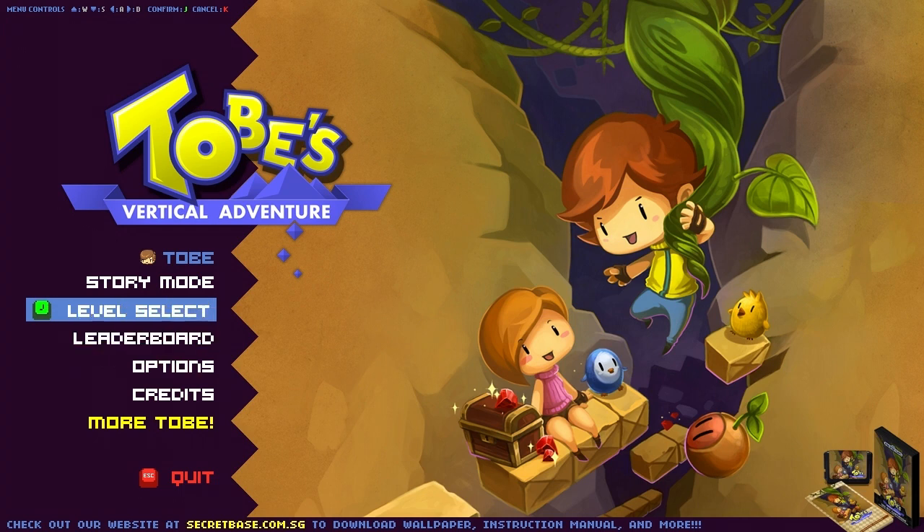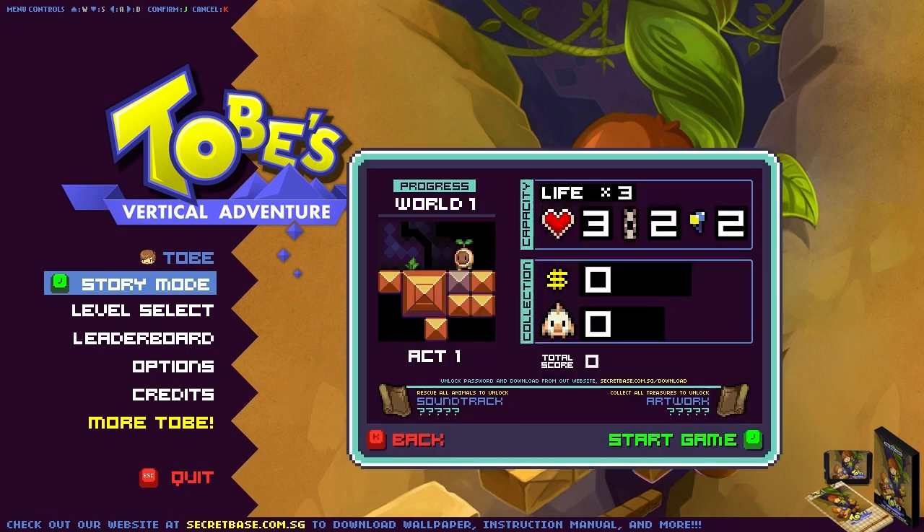There are some online leaderboards, and once you've unlocked levels you can move between them seamlessly to try to set high scores if that's the sort of thing you're interested in. So let's get right into story mode. I've reset myself here back to nothing, so we are at the very beginning of the story. We'll just take a moment to watch the little cutscene intro they've devised to get us into what Tobii's Vertical Adventure is all about.